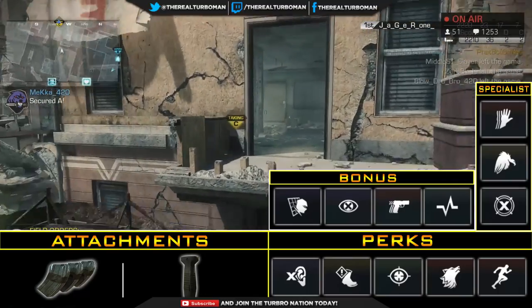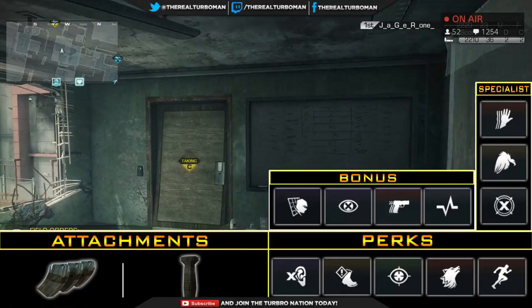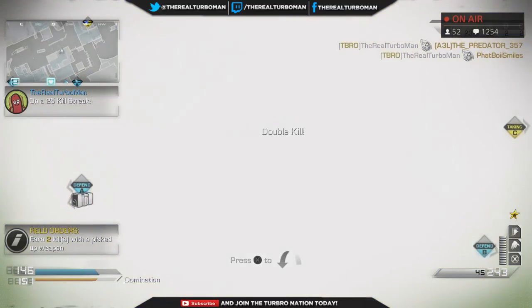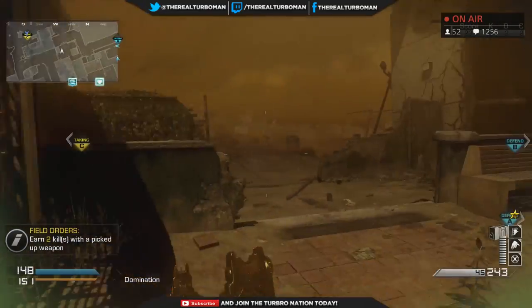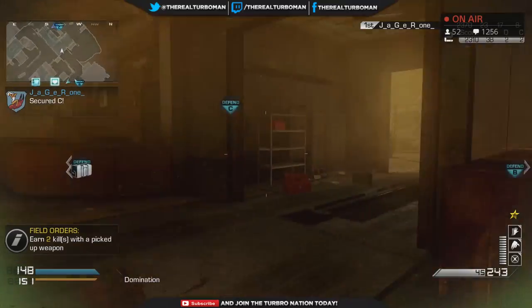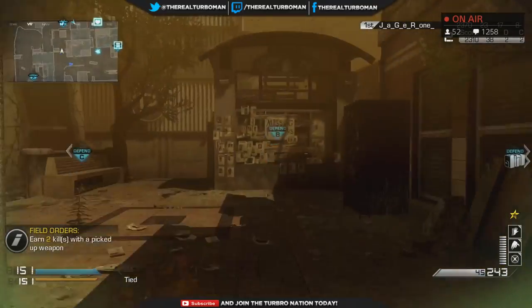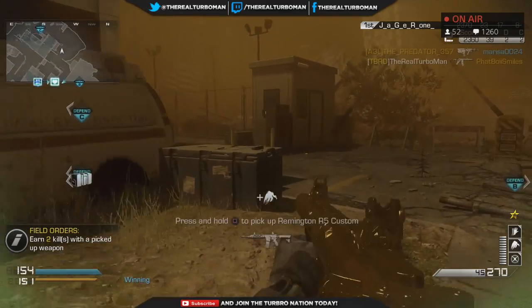Ready Up lets you stand a chance in a gunfight, and Hard Line makes assists count as kills and gets your chems faster. Some of you may wonder why I'm not using Blast Shield — I feel the game is changing and it's easier to avoid dying from IEDs now. All you have to do is jump every time you see one and you'll be fine. That's my final Honey Boo Boo Chem class setup.